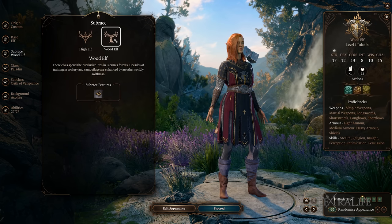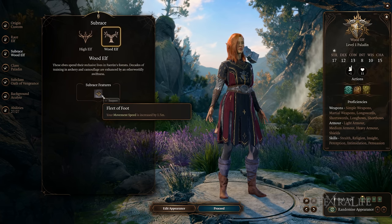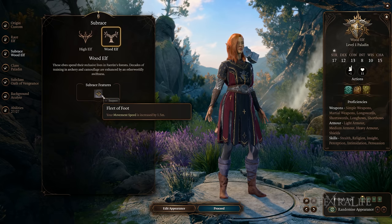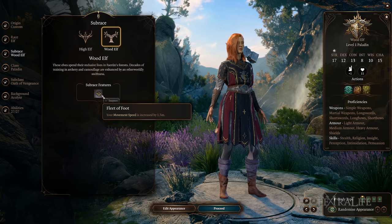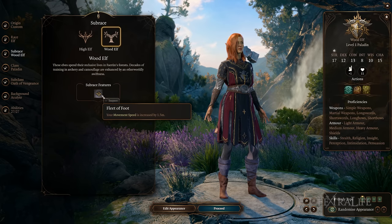Wood Elf gains movement speed, which is really good for positioning in combat and getting into melee range, but also useful on a ranged character. If you're playing an intelligence-based character, you might pick up an offensive cantrip; if not, pick a utility one. But movement speed on Wood Elf is going to be good no matter what.